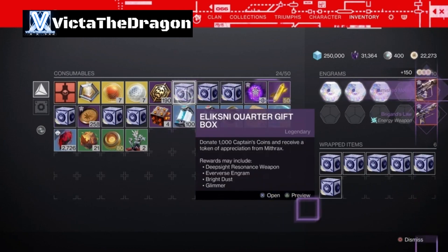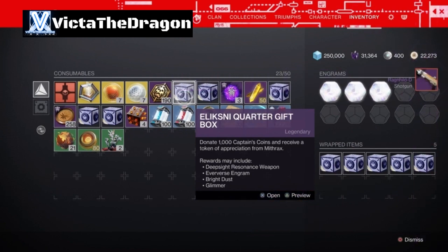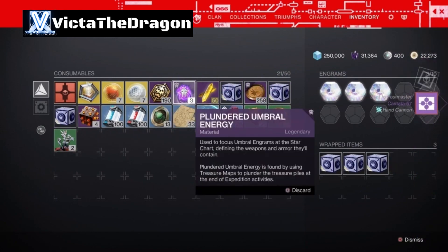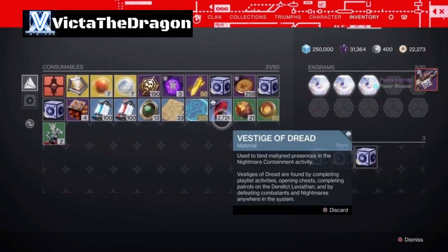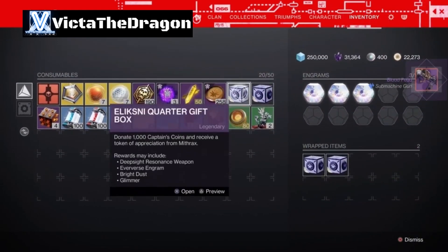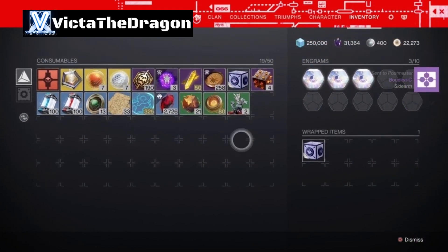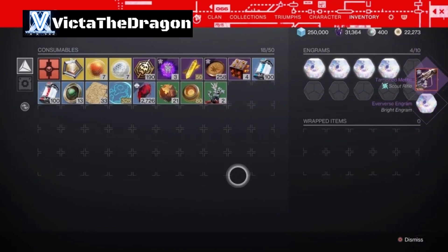We have the Brigand's Law Sidearm, which is really good - mine is currently level 13 and it's a really good sidearm. We have another Scout Rifle, the Tarnished. We have the Ragheeled D Shotgun. We have the Cantata 57. We have the Planx Stryde. We have the Blood Feud SMG. We have the Boudicca-C Sidearm. And finally we have another Scout Rifle, the Tarnished Metal.